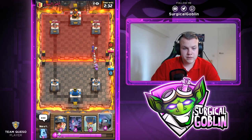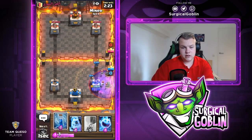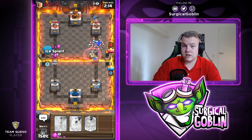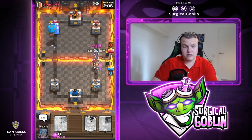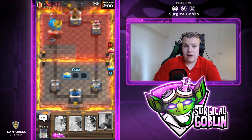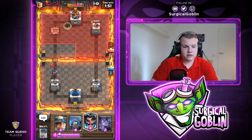I drop bats for the graveyard and Mini P.E.K.K.A. on top of the witch — the witch should die in one hit. I send in my miner, and the Mini P.E.K.K.A. actually went to the tower so I didn't even need to zap to retarget onto the miner. He has a lot to defend so I go with a split push. He spends his Electro Wizard and card over there. I drop my ice golem on the left side with the balloon still there, then zap the tower and bats — that takes down the tower for sure.